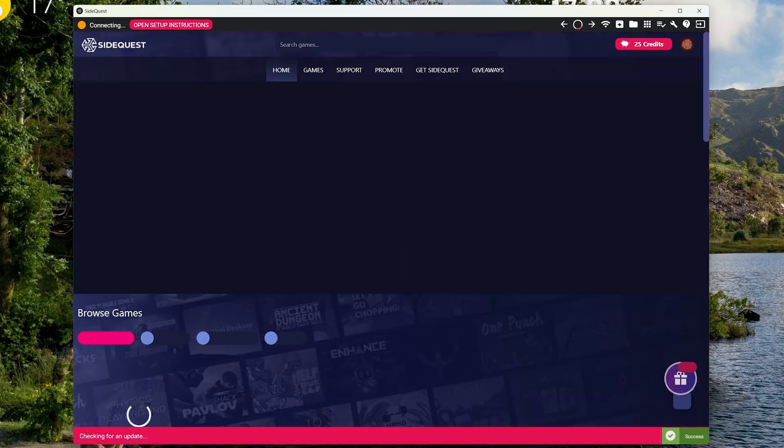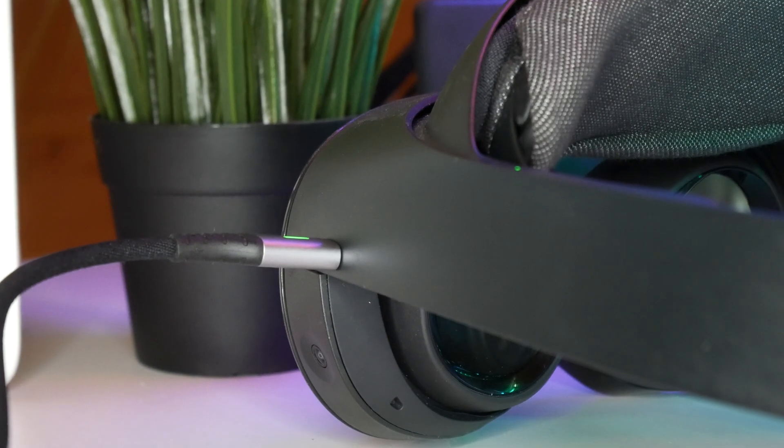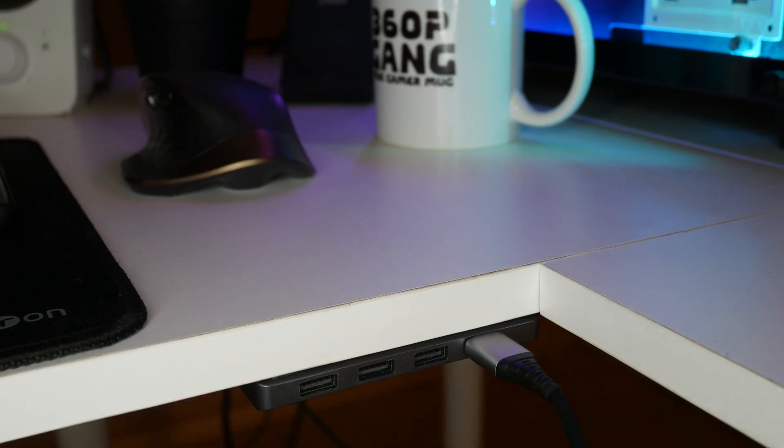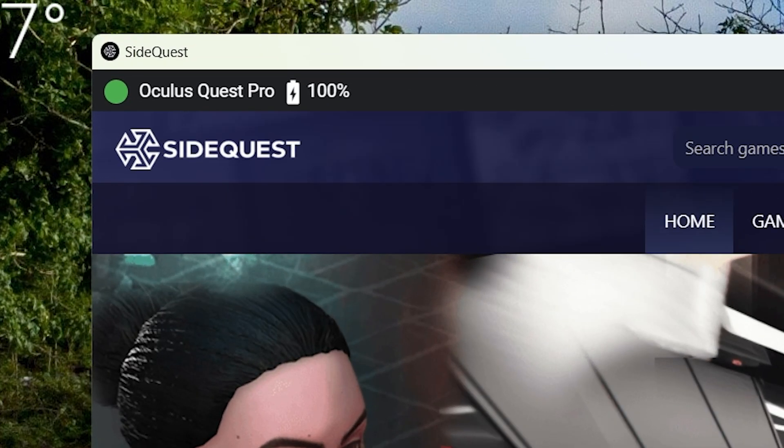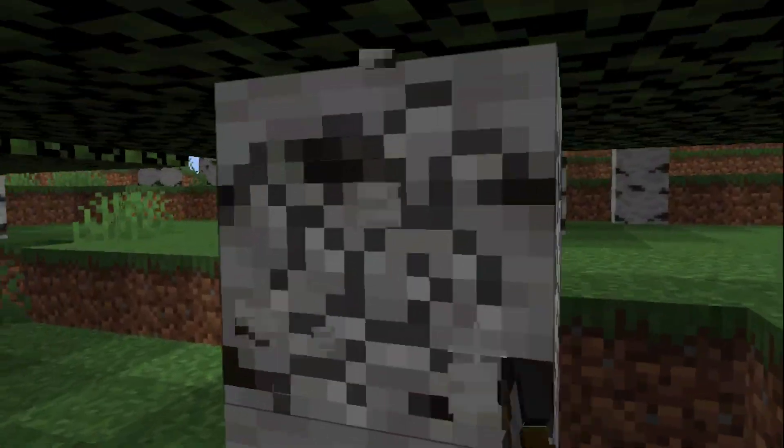In case you're using the computer method, you will need SideQuest downloaded and installed onto your computer. Then connect your turned-on headset to your computer and accept any dialogs that might show up. Once your headset is successfully connected you should notice that the name of it appears in the top left of SideQuest. Once this happens, you know your headset is connected and this is where I highly recommend you back up your game files.